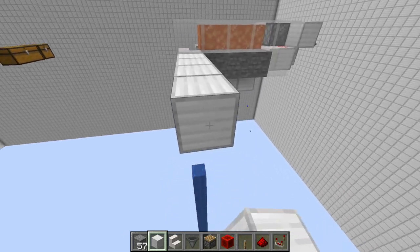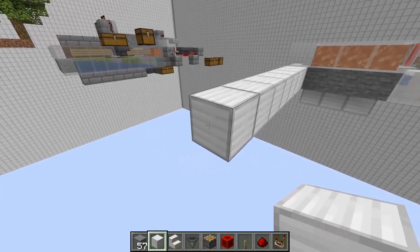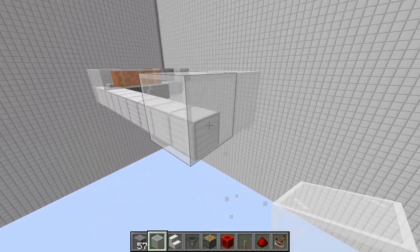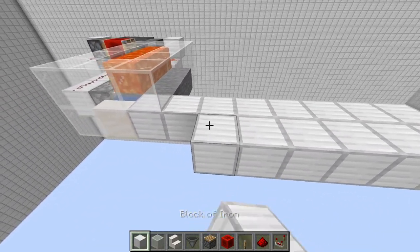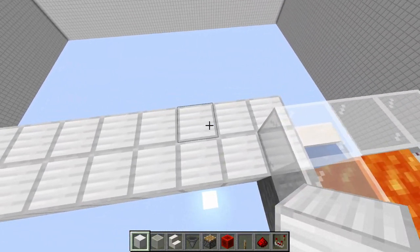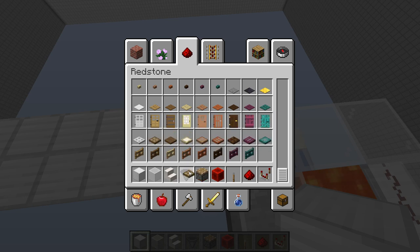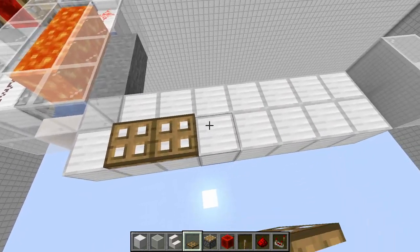Now count out eight blocks from here - one, two, three, four, five, six, seven, and eight - and this is going to be the edge of your farm. However you want to end cap it off, we are going to have water right behind this so keep that in mind. Put another eight blocks right behind it - one, two, three, four, five, six, seven, and eight. Right here you're going to have trapdoors.